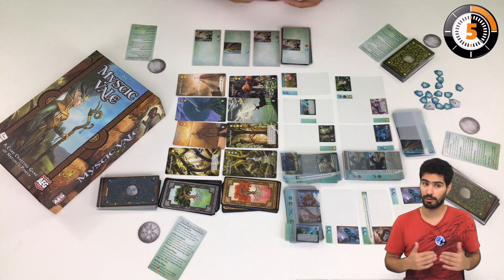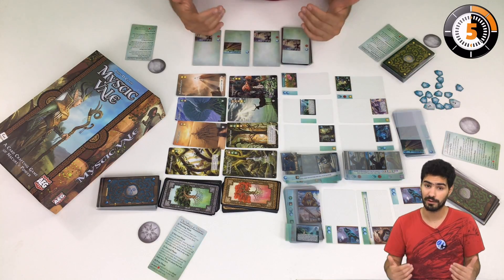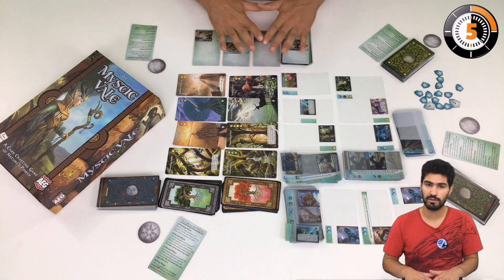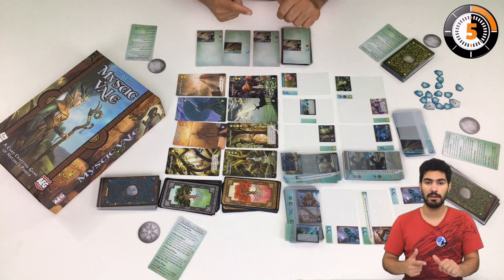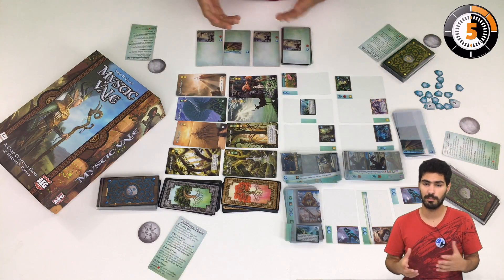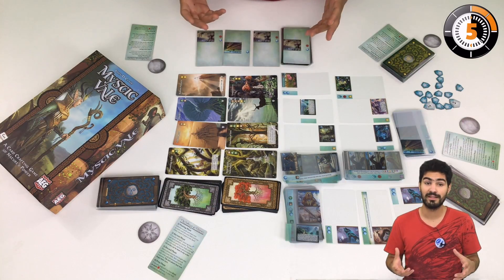If my turn doesn't end, I move to the second phase, which is the harvest phase. In the harvest phase I will basically collect all of the resources that my cards yield. It may be mana, which is buying power, or special effects which may be gaining victory points or meddling with my deck and discard pile.